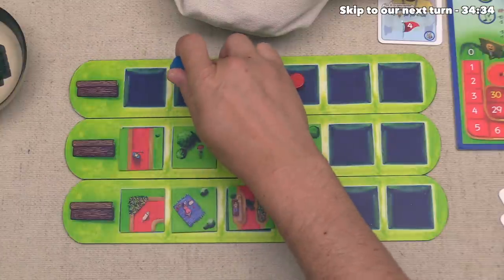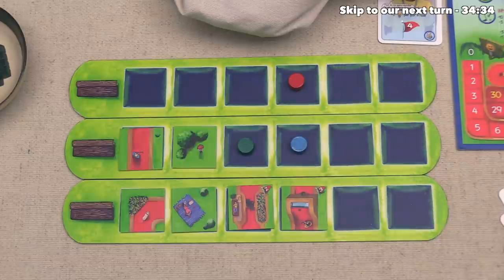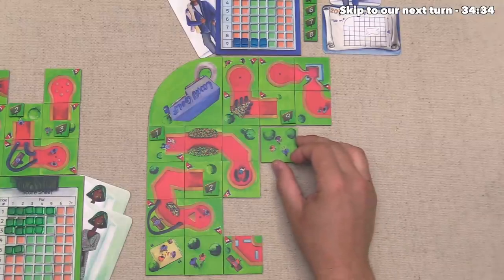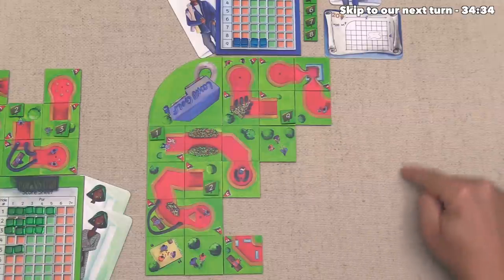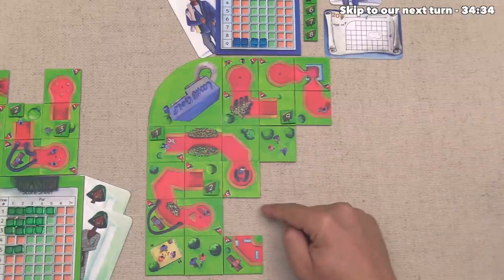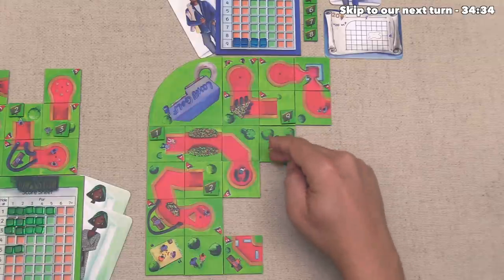Now, they've decided they would like to pick up this angle piece that has two people on it, and they're going to add that right over here. Next up, the blue player is going to go, and they are simply going to take this tile with three people on it. Then they're going to add it right over here because, as you can see, that spot is next to where their lake starts, so they were probably not going to try and cram any more holes up there — they figure they have a couple of spots to put non-hole tiles in.